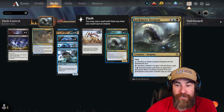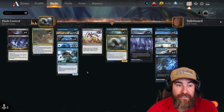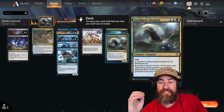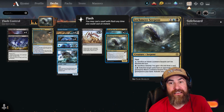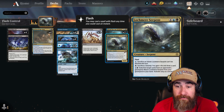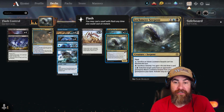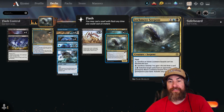And then we have one Lockmere Serpent. It is a flash creature like the rest of our creatures — it's a draw-go deck. This is our rogue plan in case they mill us too much. It doesn't get rid of cards from our graveyard per se, but it's a card we can obtain much quicker if it gets milled into our graveyard, and that's why that's in there.